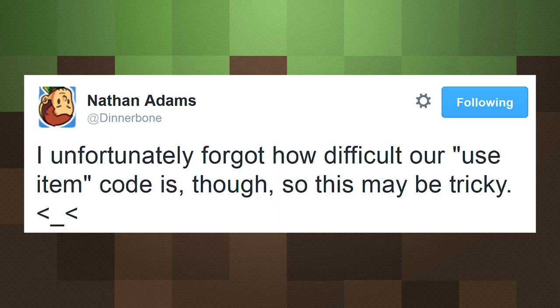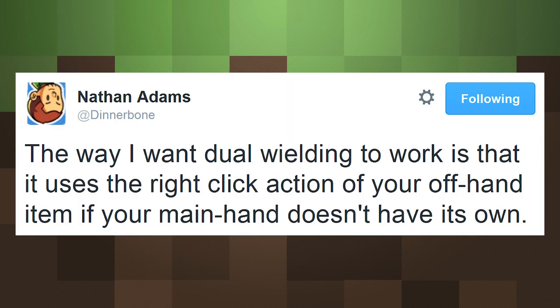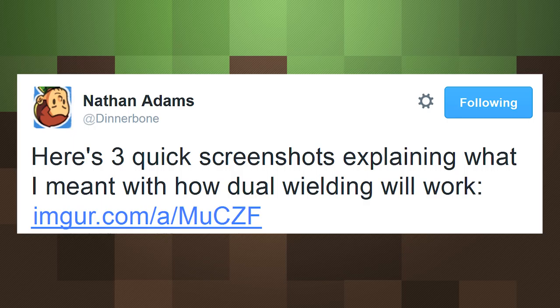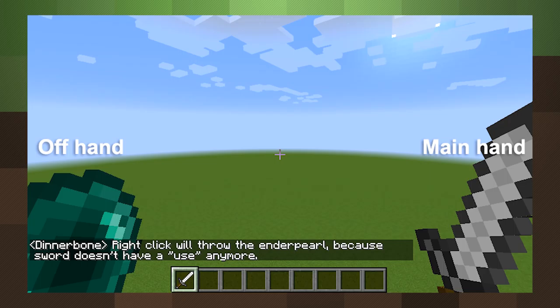Dinnerbone is mostly finished with setting up dual wielding, but he mentioned that the item code for Minecraft is pretty tough to change. The way this will work in 1.9, as of right now, is that if the item in your main hand does not have a right-click use, like a pickaxe, then your character will try to use whatever is in their offhand. He gives the example of a player mining normally but now being able to lay down torches with their offhand without switching away from their pickaxe. This should help out in a lot of different situations, since most tools do not have a right-click feature, so you can do things like speed up building with a stack of blocks in your offhand. Dinnerbone posted screenshots to help explain things a little more simply.